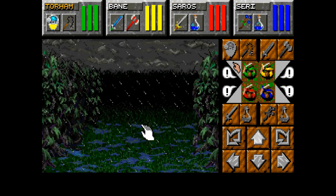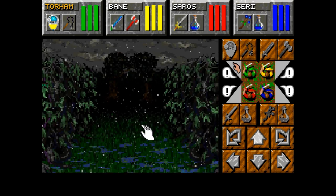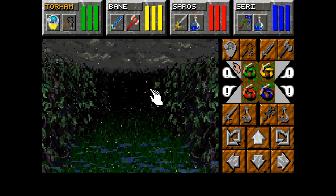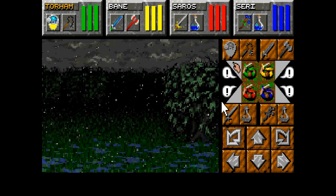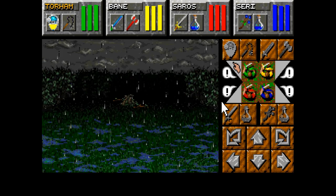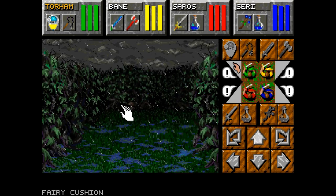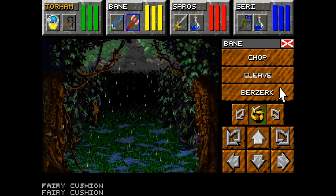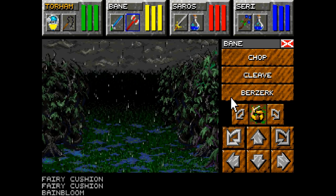You'll be able to see the absolute havoc that Bane berserking is going to have on enemies. I'm honestly tempted to get him two Voraxes just because it's absurd how much damage he does. Oh, and we got some fairy cushions — easy money. And wolves — we are prepared. Oh hey, we actually have another Bane Bloom. I didn't know those respawned.